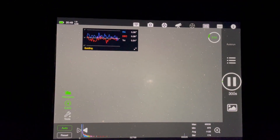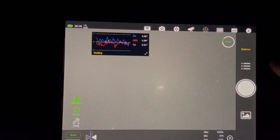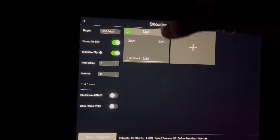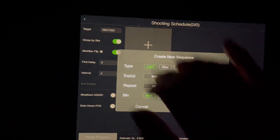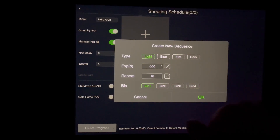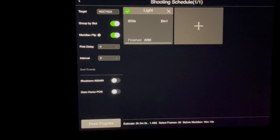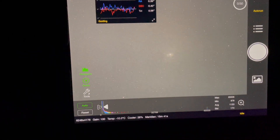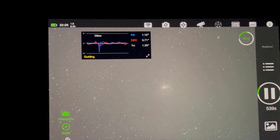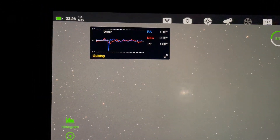I'm going to let this sub finish and then change my plan from five minutes to ten minutes. It's still going to be another hour before the moon comes out, it's a still night with no wind, and there's really no reason why I can't go up to ten minutes. There we go — set it on ten-minute subs. Looking at the guiding, it's over one arc second total error.